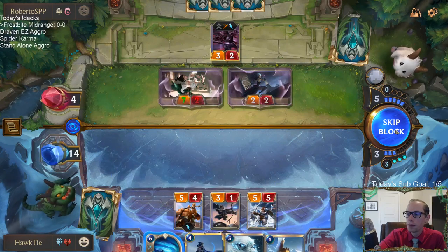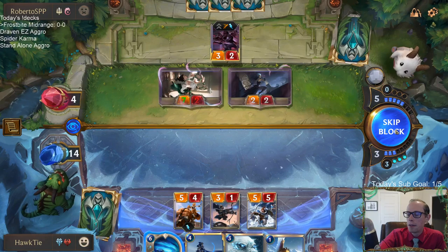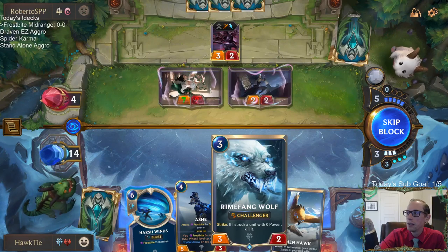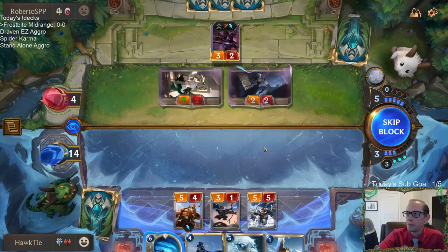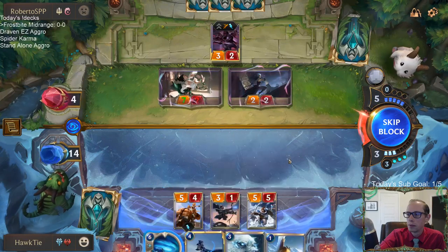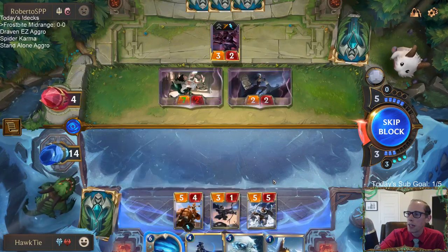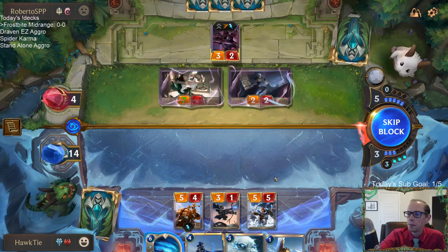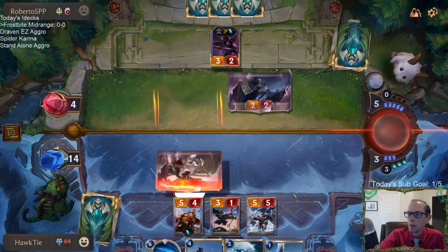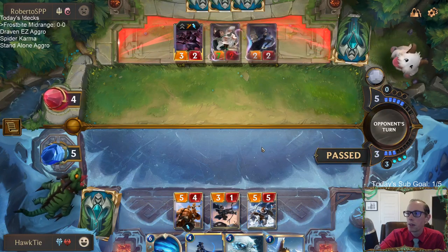It's a tough call whether or not to Harsh Winds here. Obviously we can take this, but the main problem is they could have a Rally. If I take it, the plan is: play Rhymefang Wolf, untap, play Ash, have Harsh Winds, attack, and kill them. I shouldn't just play Rhymefang Wolf because then they could Rally.